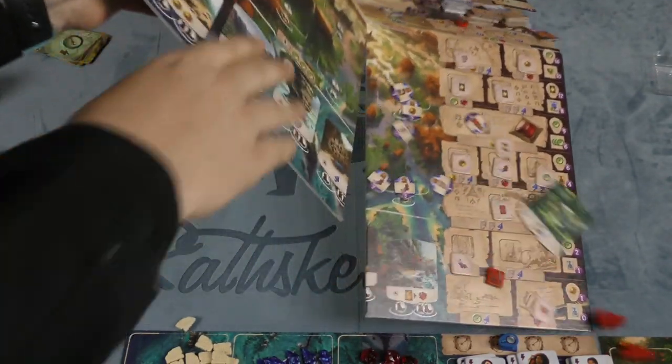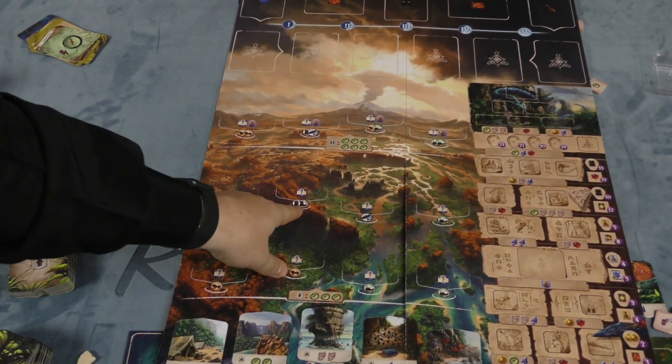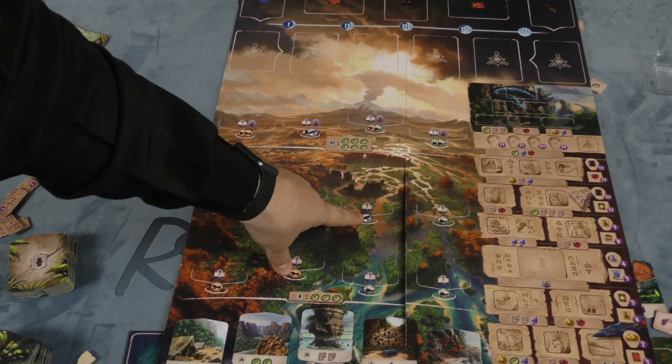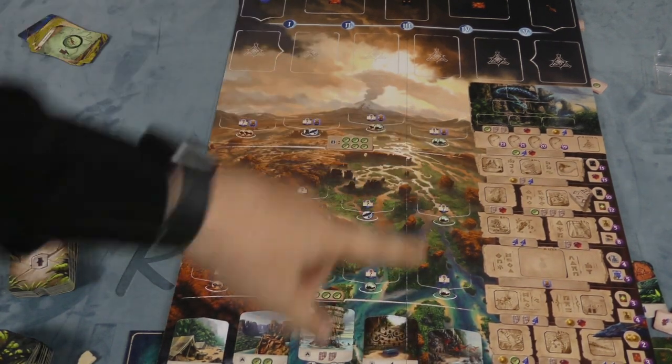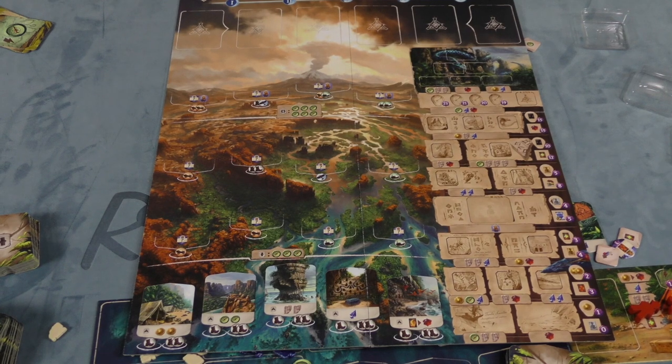The main board has two sides to it. The differences are mostly the costs to explore new areas — this one costs two feet, this one costs an airplane — and the research track is different on each side. So if you just want some variety in your game, that's what you would do.